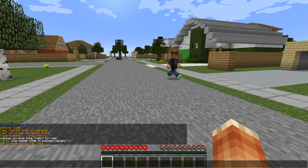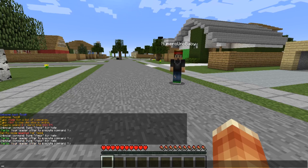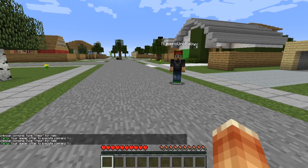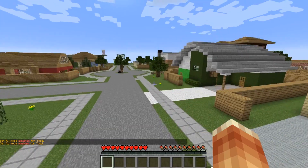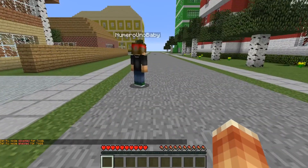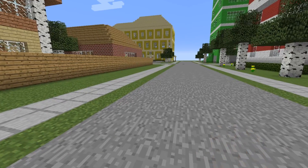For the command leader feature, I set the command to slash fly. When I execute that command, other players in the party will be able to type that command and use it for themselves — it's kind of like a permission-sharing system. So let's type slash fly — there we go, it's enabled, and it should be enabled for all other party members as well. In the chat it says 'your leader offered to execute command,' and now I can fly just like that.